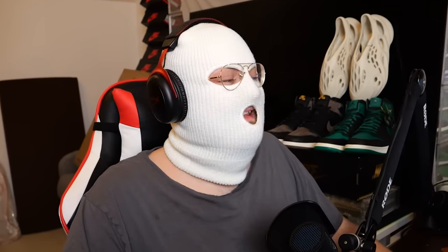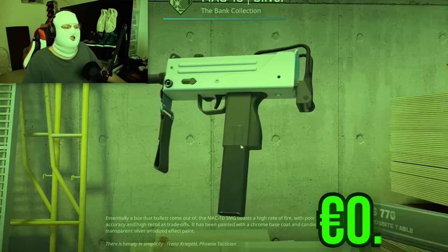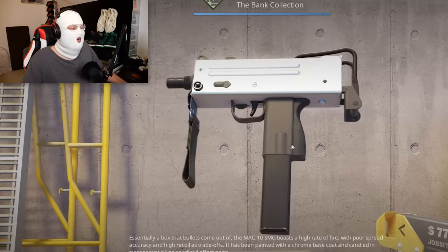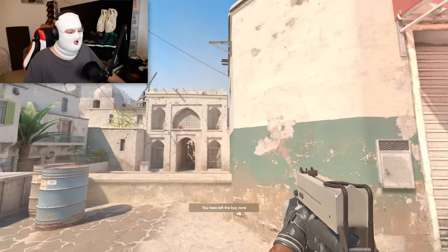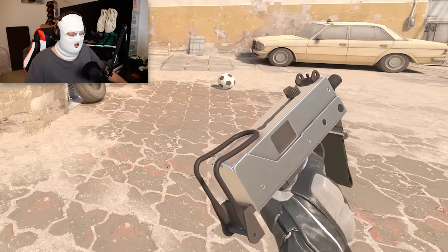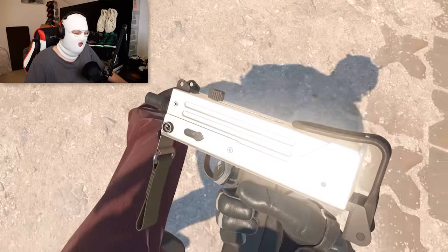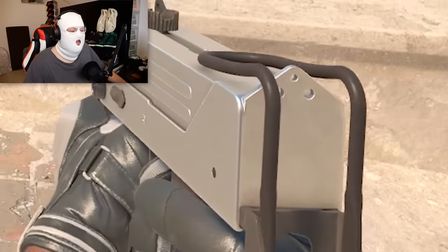Another MAC-10 that might come kind of close is the MAC-10 Silver. This one is much cheaper at just 0.2 euro, but it is also very clean. It doesn't have any insane effects, but it just looks very clean — you can see the silver which is quite reflective and nice, and the black which makes it look very slick in-game.